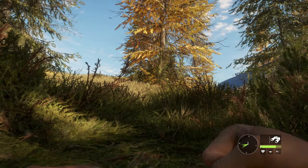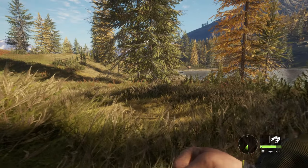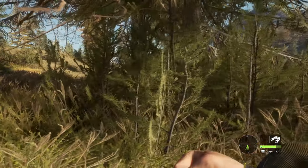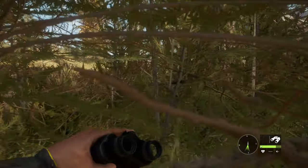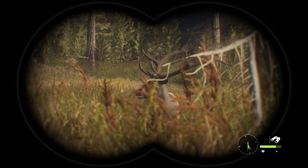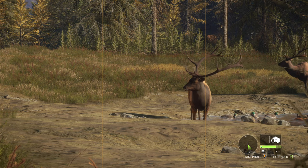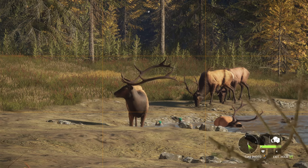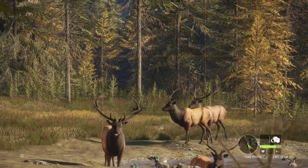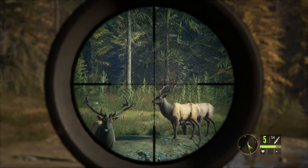We're going to get up to this tree right here and see if we can look out and spot him. I can see our big level 4 right there but I don't see our level 5 - I think he must be literally on the other side of this tree. He is still drinking. We're getting into bow range. We are completely hidden, our scent is in the complete opposite direction. All these elk are hanging out with the ducks - there's another elk behind him and I can see a deer in the background too.